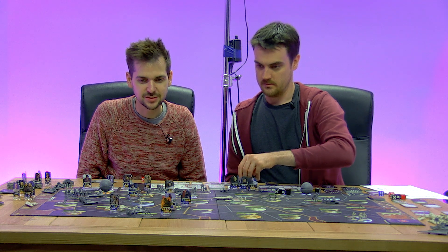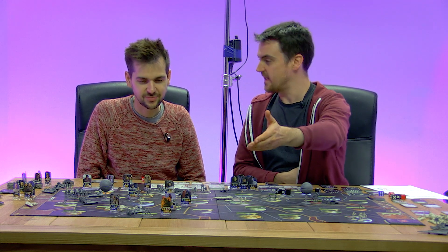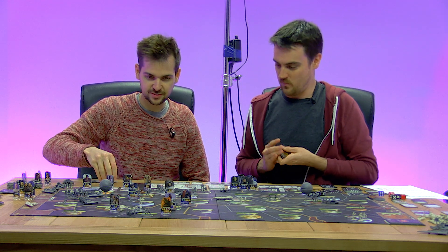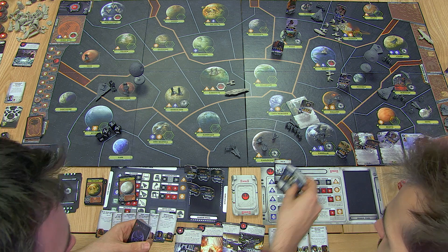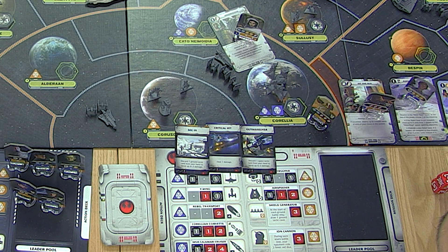Are we sending all our ground units? Yeah, we'll send everything and clear it out. We draw tactics cards: one ground tactics which is Dug In, and two space tactics — Critical Hit: deal additional damage, and Outmanoeuvre: discard one space tactic from your hand to block two damage. So we can discard our critical hit to block two damage. The X-wings roll anti-fighter dice and the Y-wings roll anti-capital ship dice.